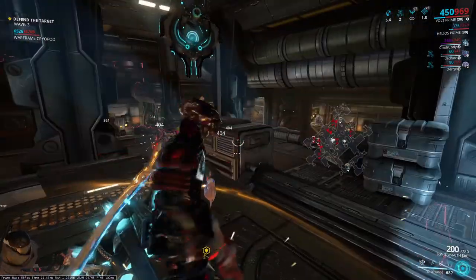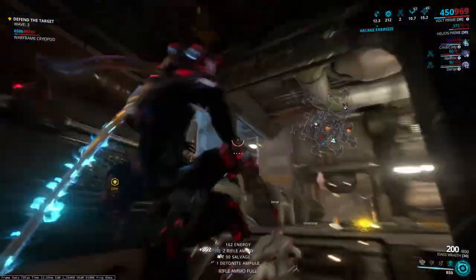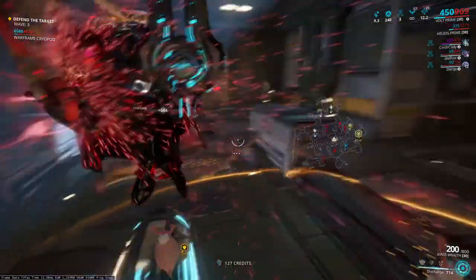As a curiosity, I would like to add that these yellow objects are called affinity orbs. By default they give 100 experience points, which are distributed the same as experience gained from teammate kills: 25 to 75.